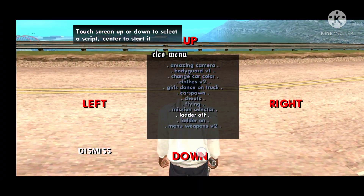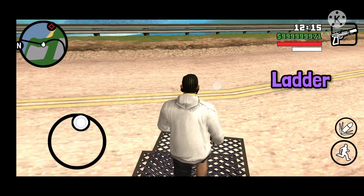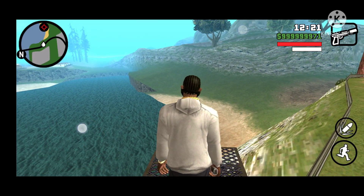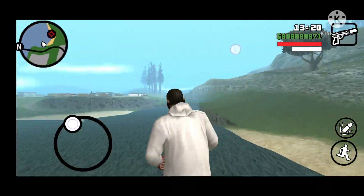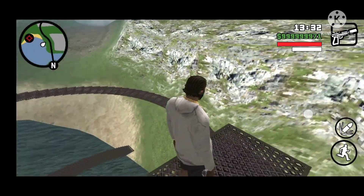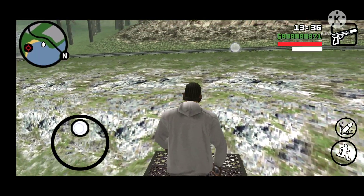Now let's move to the other mod. This mod name is Ladder. You heard me right — it's a Ladder mod. This mod can be used to make a way in the air. You can also do some amazing stuff with it, like I am doing now. Have a look. You can take your time and make something more amazing using this mod.